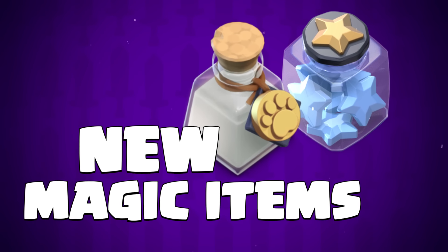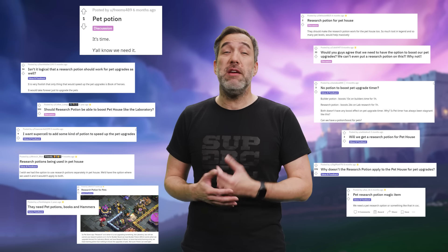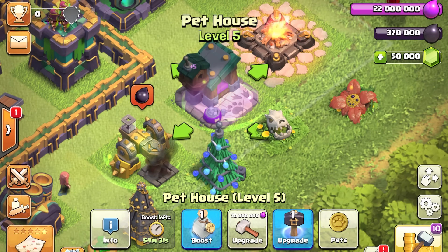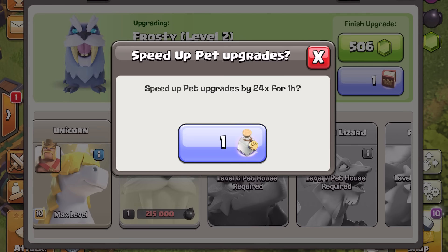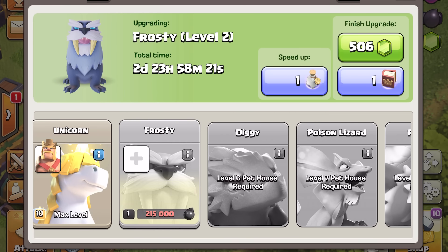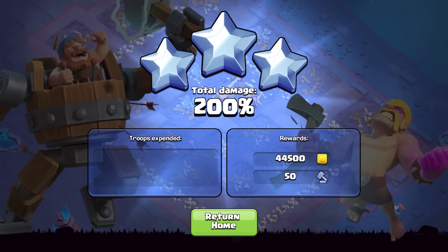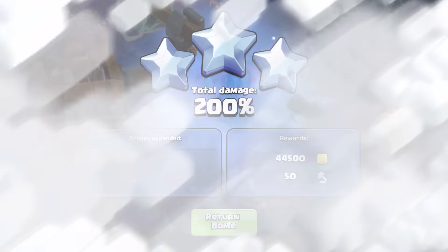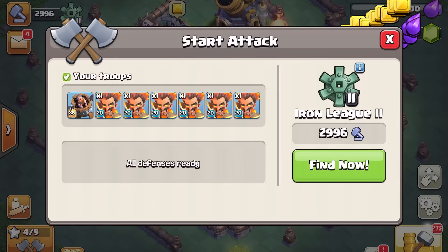We've also got two new magic items in this update. We've added a new magic item to speed up the upgrades of your hero pets. The new Pet Potion will increase the upgrade speed by 24 times, up to one hour per Pet Potion. The other magic item we're adding is the Builder Star Jar. Using the Builder Star Jar will skip the Builder Star Bonus Cooldown Timer, giving you the opportunity to get even more loot now.